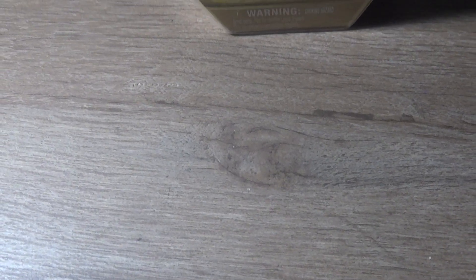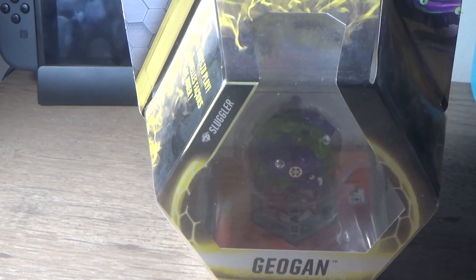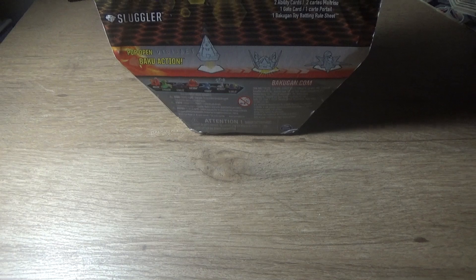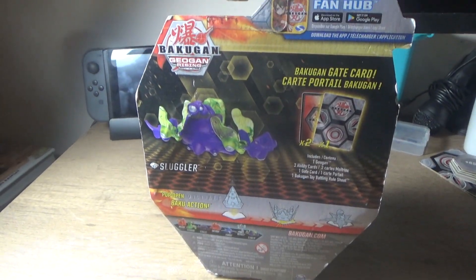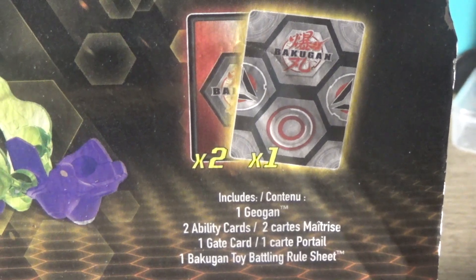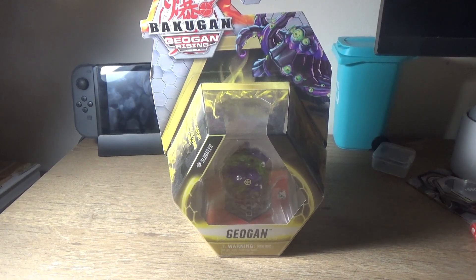What's up guys, it's your boy DarkestKing back for another video and today we are going to be opening Diamond Sluggler. So without further ado let's get into it. On the back of the box you will see Diamond Sluggler as well as one Geogun, two ability cards, one gate card and one rule sheet. So let's get this thing opened.